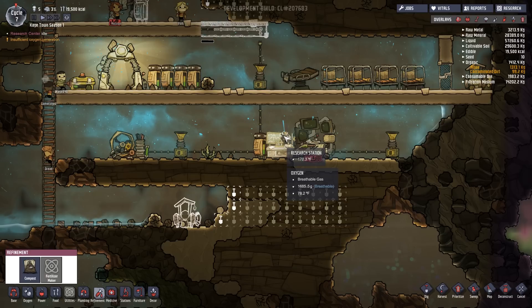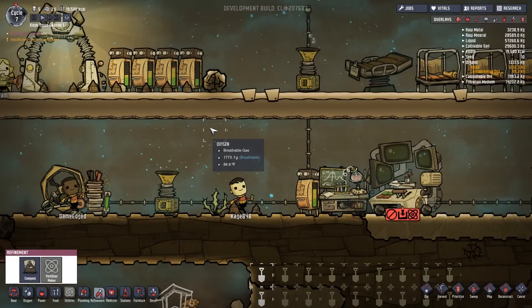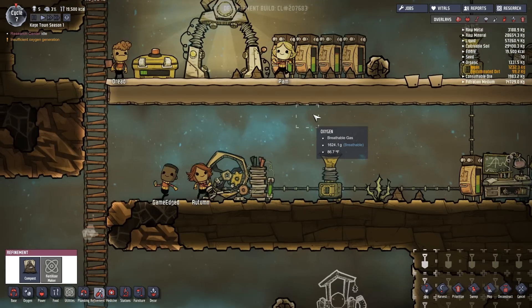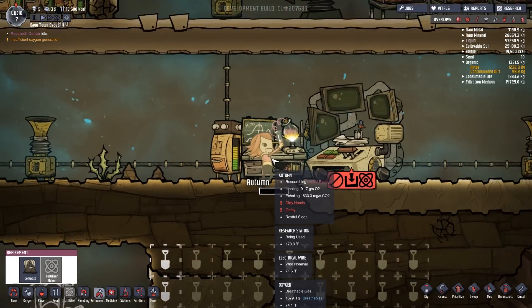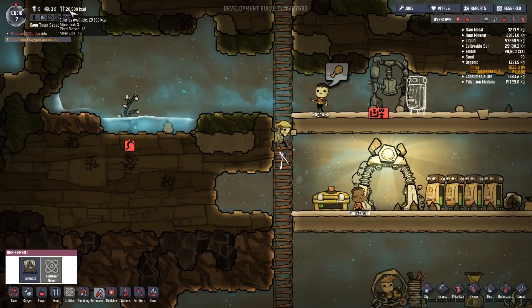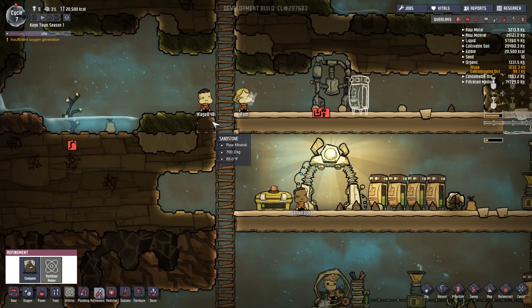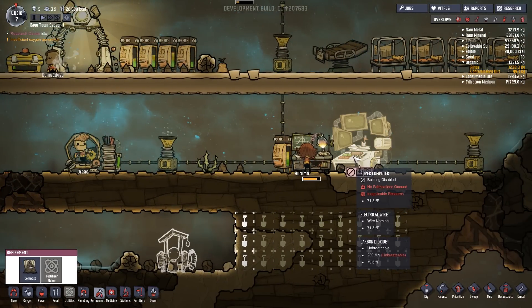Cage 848 is moving - he's taking dirt out of the storage compactor and putting it in the research station. I think game edge is doing the same thing and I believe someone better start researching soon. Autumn, get in there! Look at you - dirty hands, grimy, zero f's given, you're doing your job. Our food is at over 20,000 so as long as it's over 20,000 I'm okay. Cage is feeding his face, so is Pam - they're having a dinner date, or maybe breakfast.